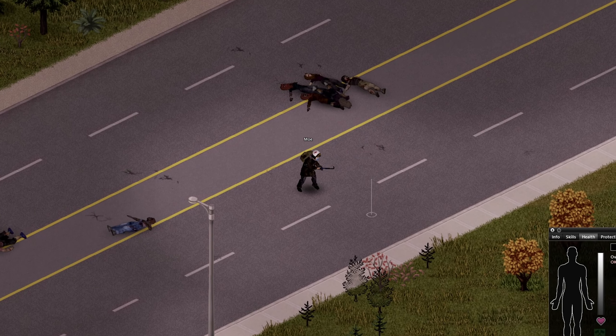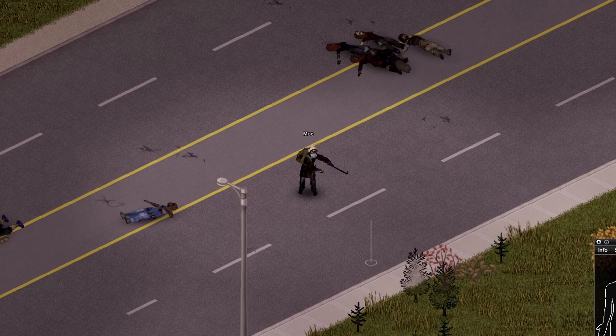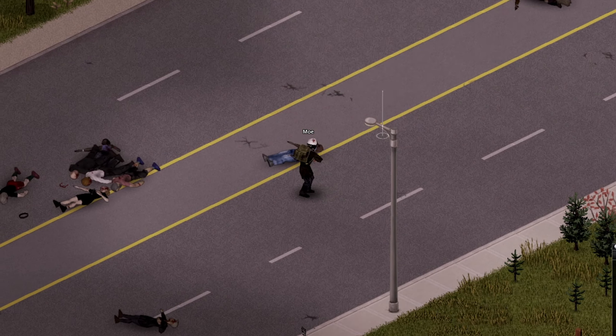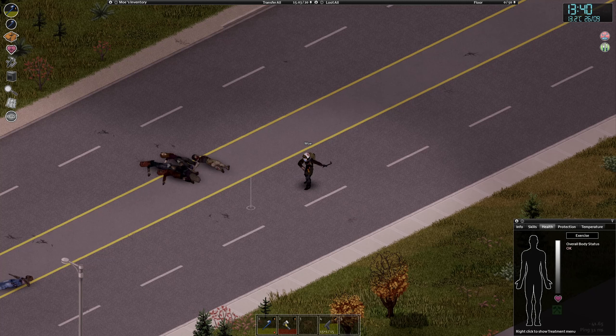I just found out that it's possible to swing your melee weapons faster than usual — faster than they're supposed to swing — and it's most certainly not intended, so I think it's a bug. This is me holding left click, holding the attack button, and I thought this was the fastest way to attack, but apparently it's not.